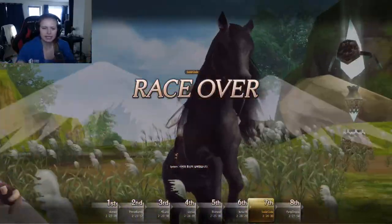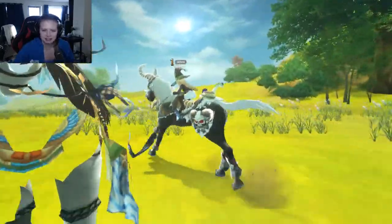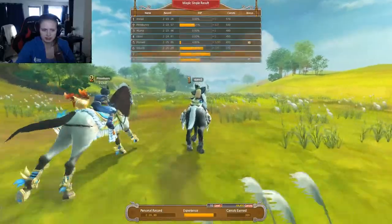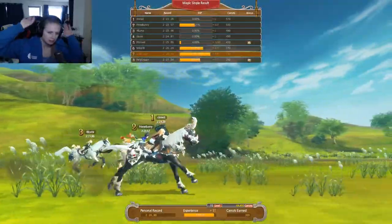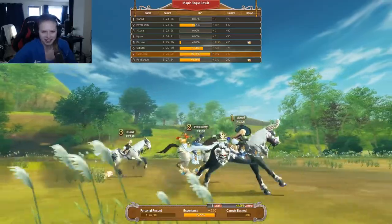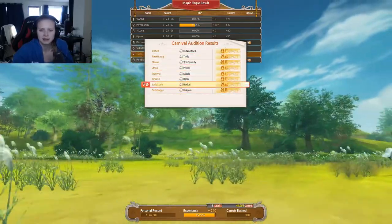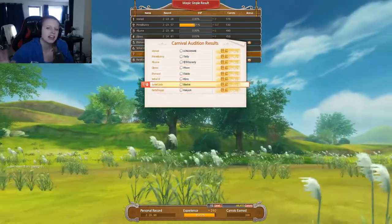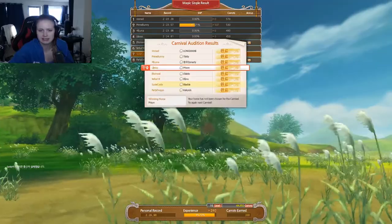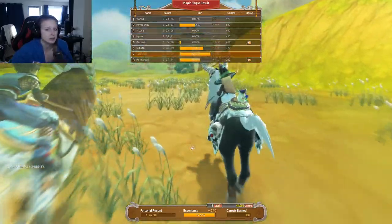We didn't come in last place and we came over the finish line, so that's a good thing. Oh, look at them — they seem to be good at these magic tricks. She has a witch hat and all. That was a lot of fun! What is this though? That was a cannonball thing. Your horse has not been chosen for the cannonball. Try again next time. That's okay with me.